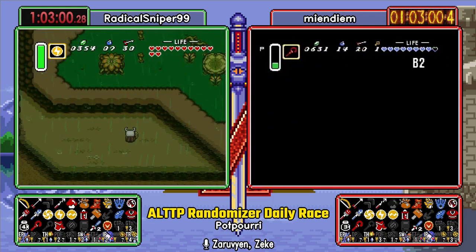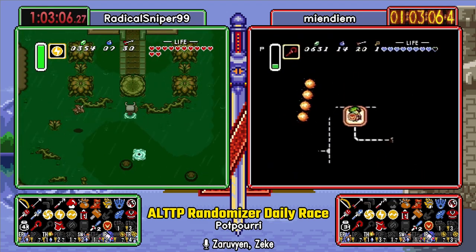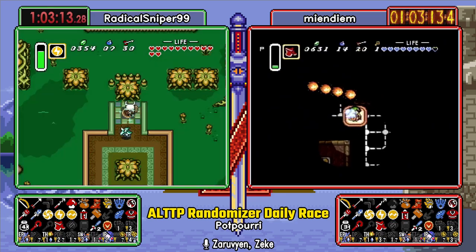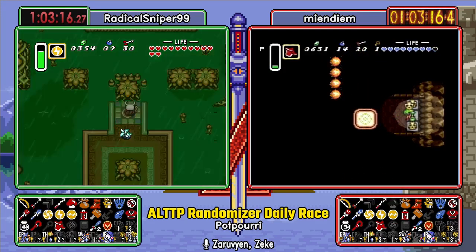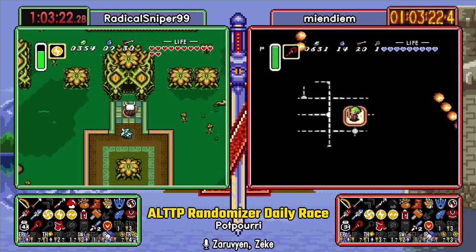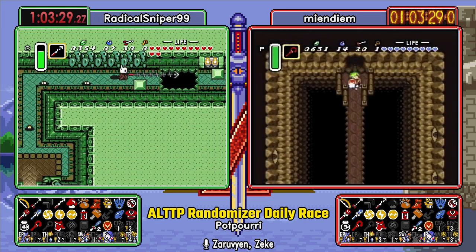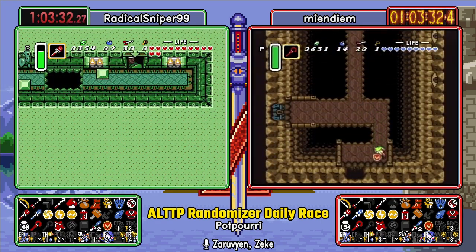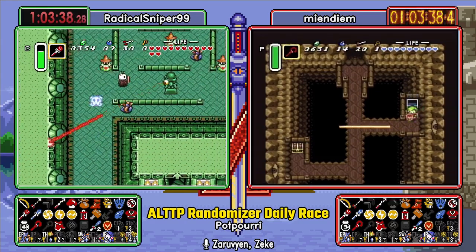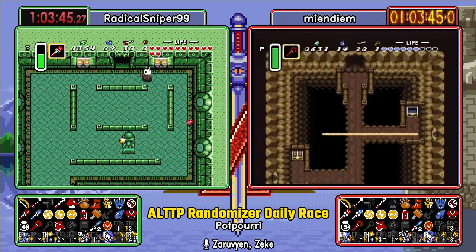We are going into Mire, which, given the key situation that Jesse is in, this is a reasonable call I think. You know what's unfortunate about this? We don't have any small keys for Mire. You know what's fortunate about this? There's small keys in pots. Oh yeah, you don't need a key to finish Mire — it's just not logical to do so. Mire could just be a pendant for all we know. You know what's fortunate about that? That bird toss! Game has blessed the seed with Ether for Mire allowing us to bird toss.